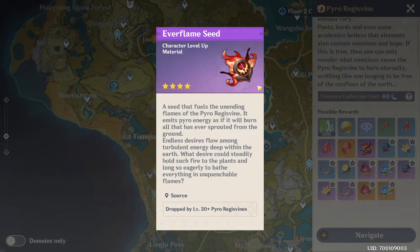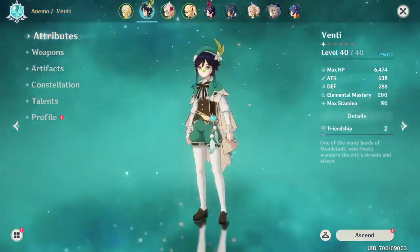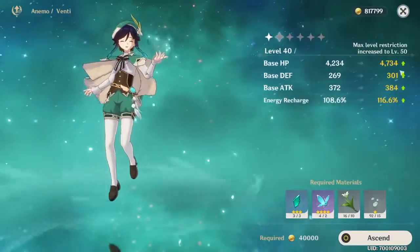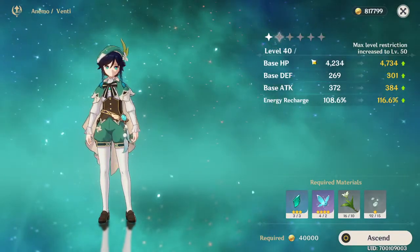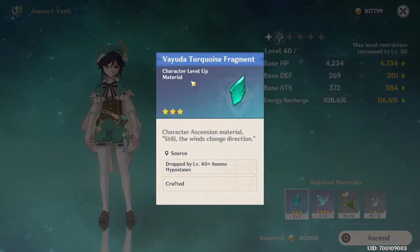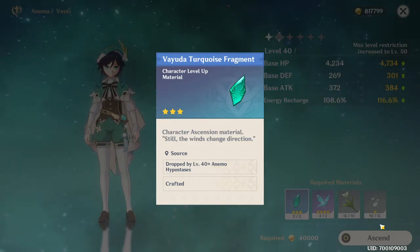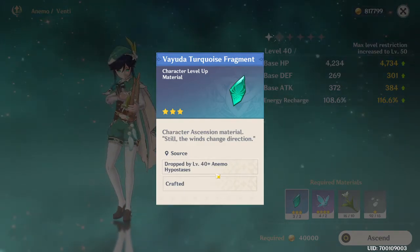You can also get other stuff such as Everflame Seed - you need these to ascend as well, but you can get these with a lower level Regisvine. For example, let's look at Venti - I want to ascend Venti so he's able to go to level 50, which will increase all his base stats. As you can see, I have three of the Vayuda Turquoise Fragment, which means I can ascend him. These are dropped by the Anemo Hypostasis at level 40 or I crafted them.